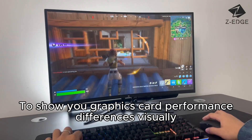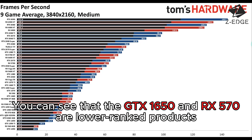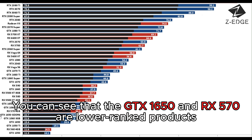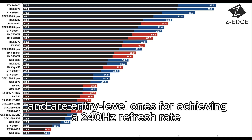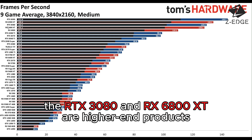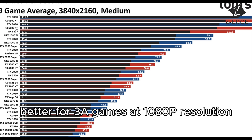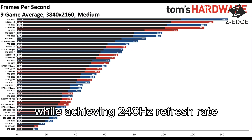To show you graphics card performance differences visually, here is a hierarchy chart. You can see that the GTX 1650 and RX 570 are lower-ranked, entry-level products for achieving a 240Hz refresh rate. In contrast, the RTX 3080 and RX 6800 XT are higher-end products, better suited for AAA games at 1080p resolution while achieving a 240Hz refresh rate.